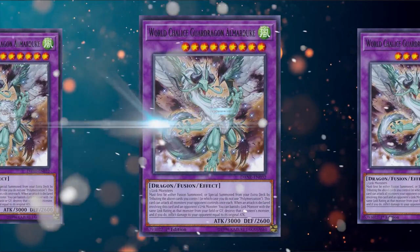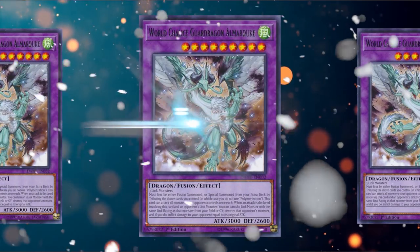The last card on the list is World Chalice Guard Dragon. All you need is three Link monsters — that's it. It has a really nasty effect similar to Ultimate Conductor Tyranno where it can attack every single monster your opponent controls. A lot of people might think the Trishula Fusion is a generic Super Poly target requiring three monsters with different names, but no — the game would be very unfair if such a generic Super Poly target existed with just three differently-named monsters.